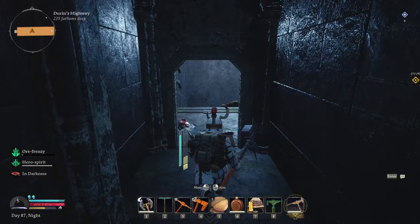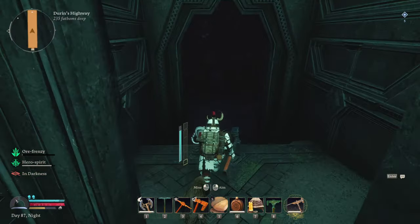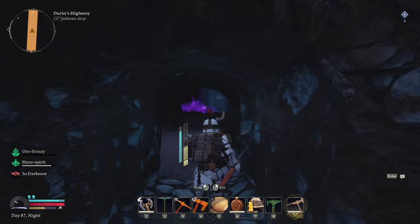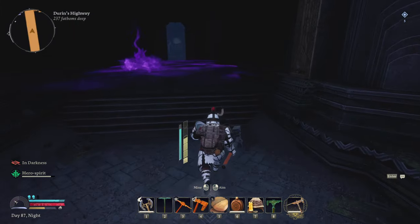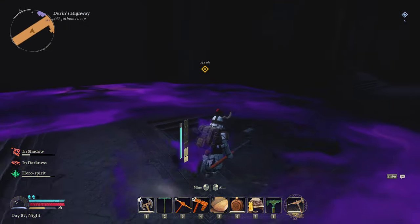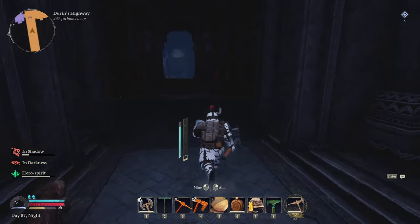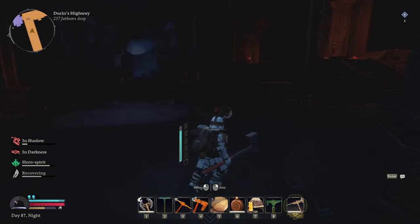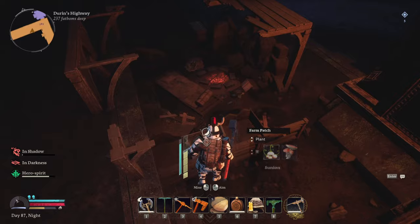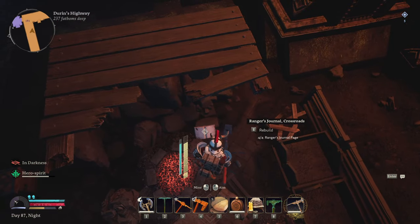These stairways look cool — you could probably build a base here too, it is squared off. I just wish we could clean up the floors. How come these rats can survive the purple corruption but we can't? Let's go open up the last one — it should be this way. This area is kind of nice as well. Is that a journal page place? Yes it is — we have four. Let's rebuild it.